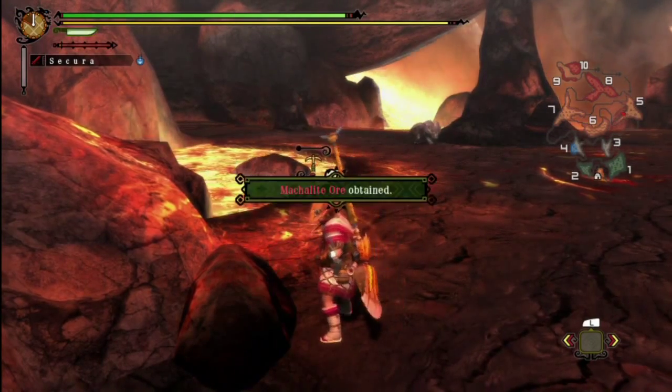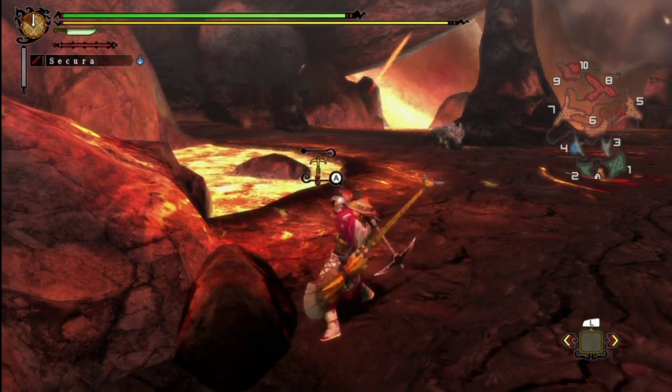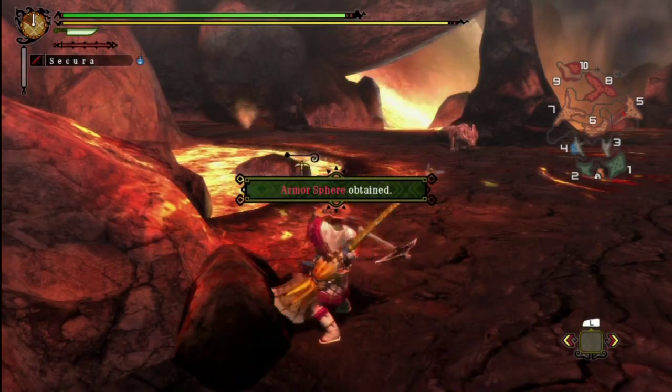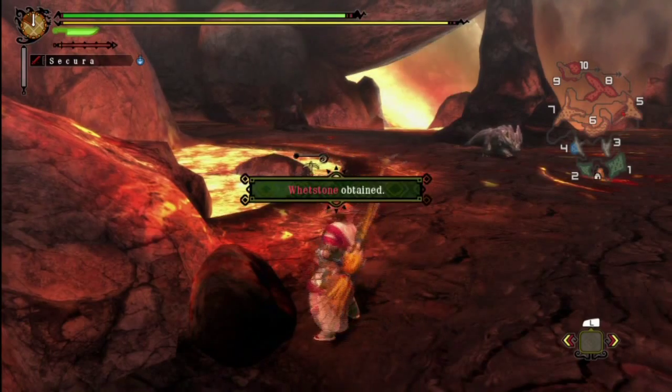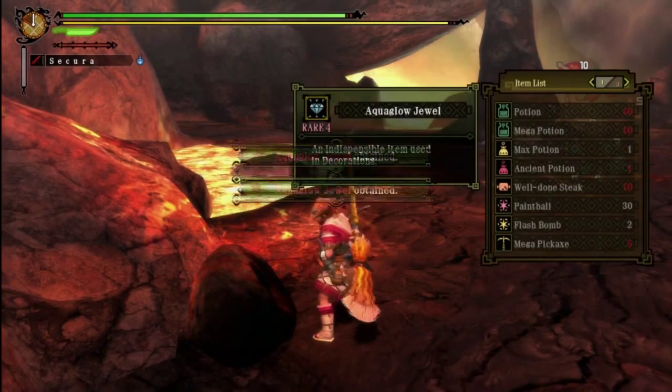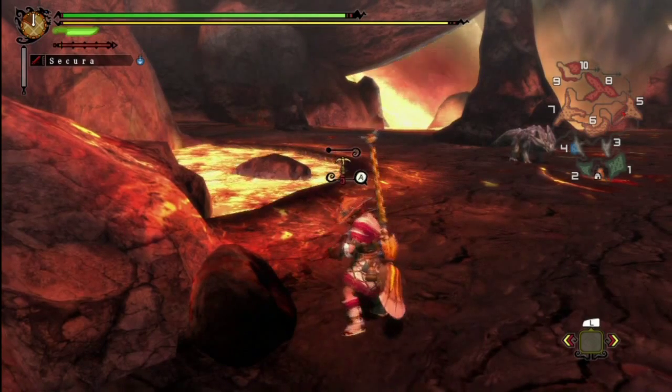Here you can get Dragonite — no, it's not related to the aptly named Pokemon, at least I don't think so. But you can also get a lot of Armor Spheres here. Magellite Ore is pretty common here and you need that for a lot of stuff. Aqua Glow Jewel — don't care.